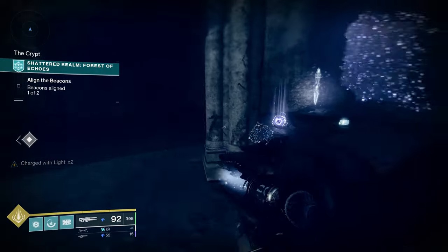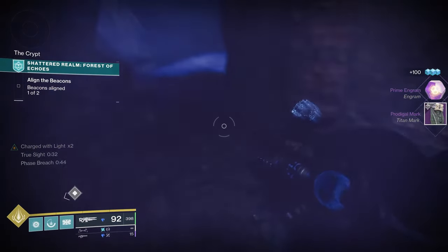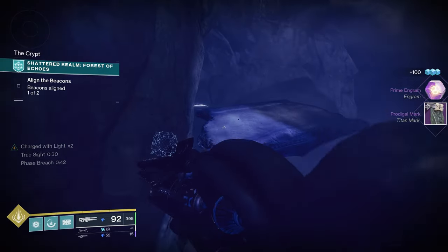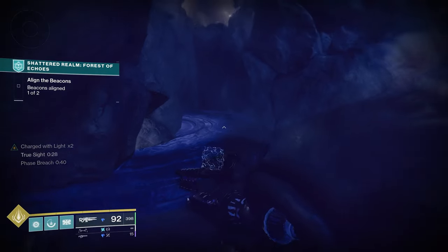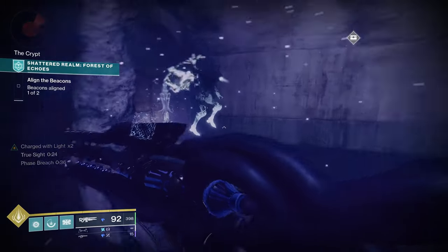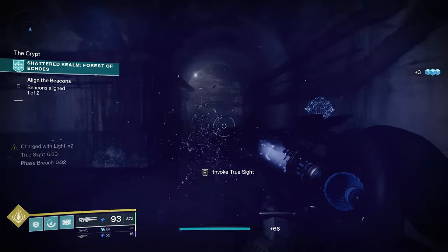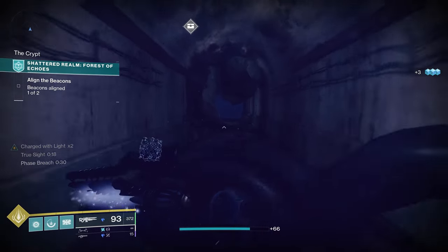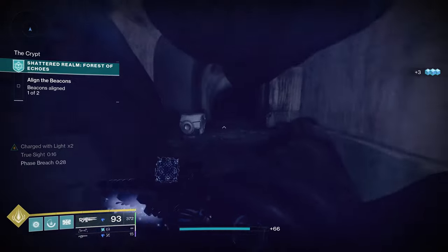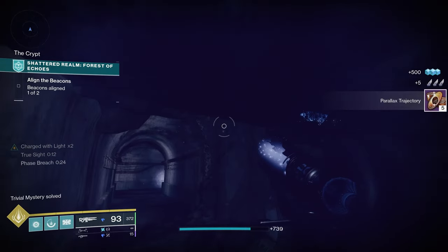Make sure you already opened your chest — don't forget about that one. We're going to grab Truesight and also Barrier Breach, and head back this way to get the rest of the pieces in the tomb. In here you might have a couple of adds, no big deal. When you get to this point, turn left and grab this chest — it's a nice easy trivial.